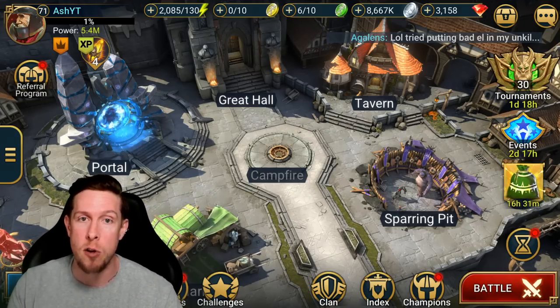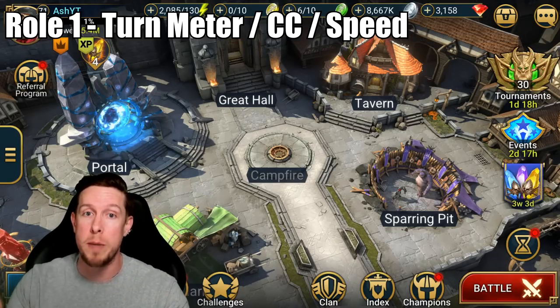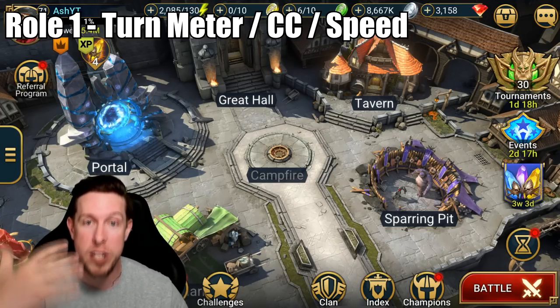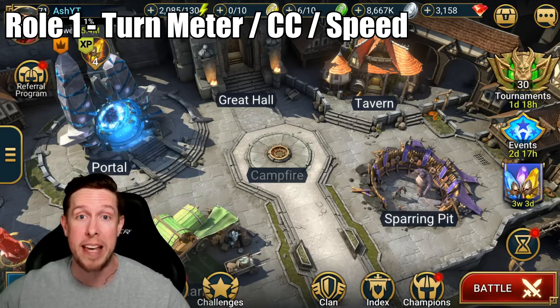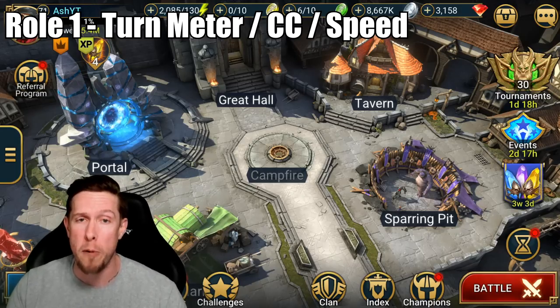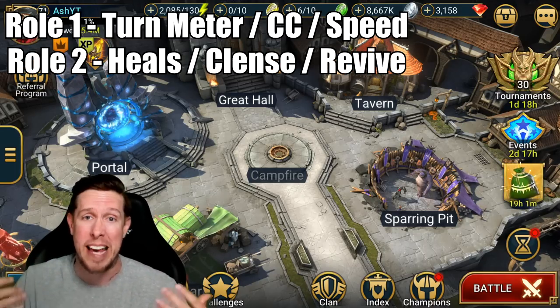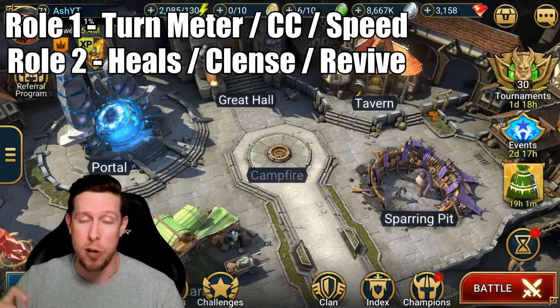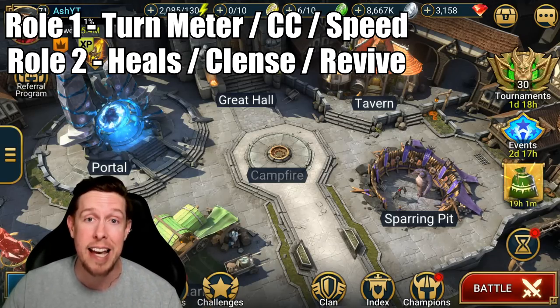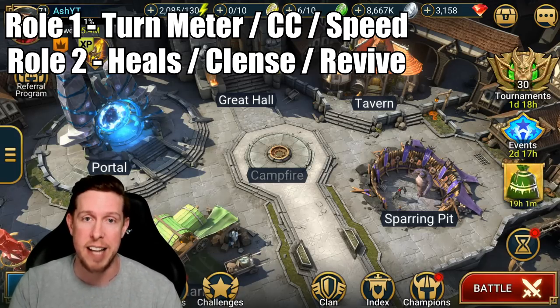Role number one is turn meter or CC — a crowd control champion. This means increasing the turn meter of your champions, reducing the turn meter of the enemy champions, or just having a strong crowd control ability such as a stun or a provoke. Role number two is going to be a straight-up healer support champion — healing, cleansing, and reviving. Those three abilities encompass that role.